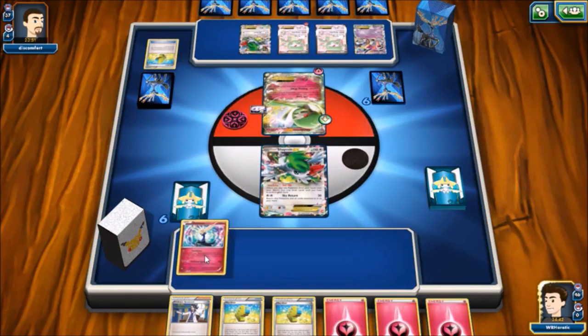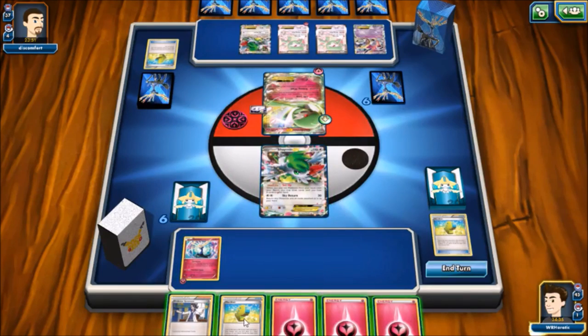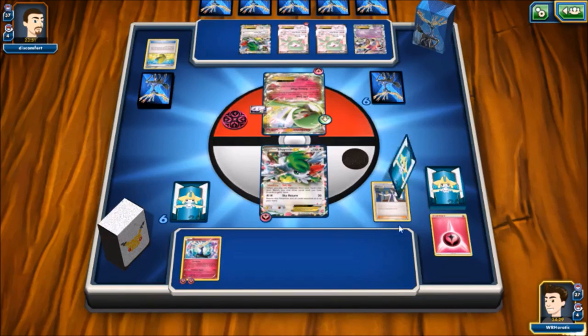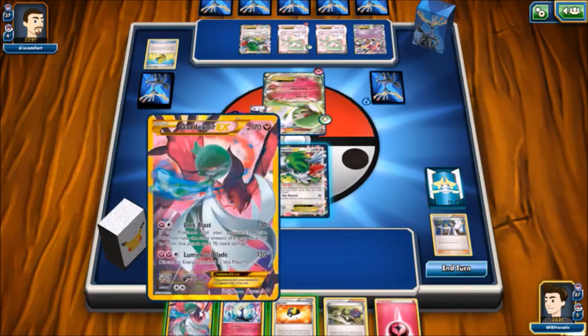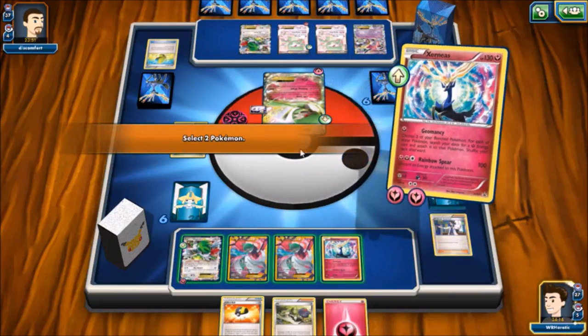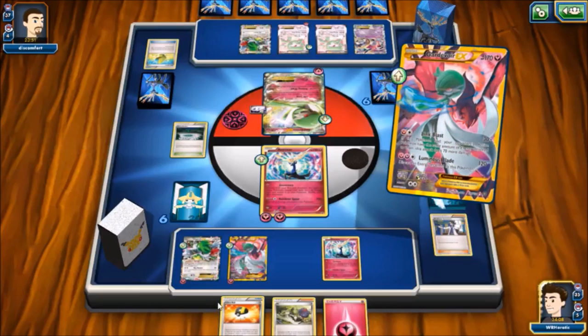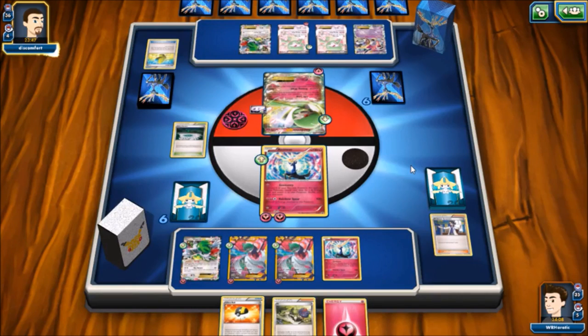We're going to Max Elixir here and maybe hit the Fairy Garden. I managed to hit both with three energy in hand - not bad. We're going to have to discard those two, so maybe we hit a Super Rod eventually. We drop pretty well off that Sycamore, get a pair of Gardevoirs down, another Xerneas, retreat and do a Geomancy. We accelerate to the two Megas and use up almost all of our fairy energies in deck - five on board, two in discard. A couple are chilling in the prizes which is not great, but we get a five energy turn.